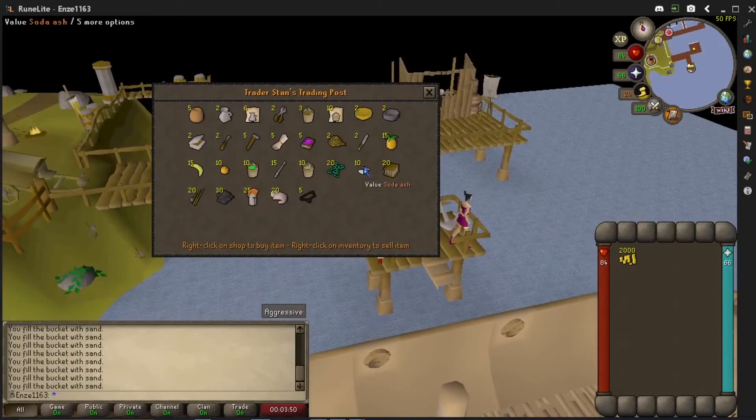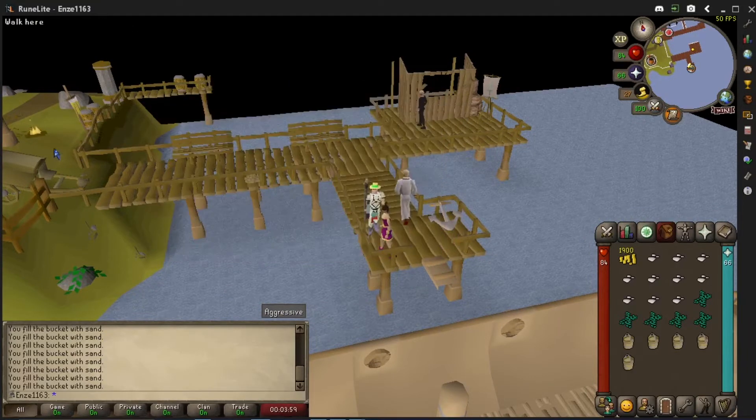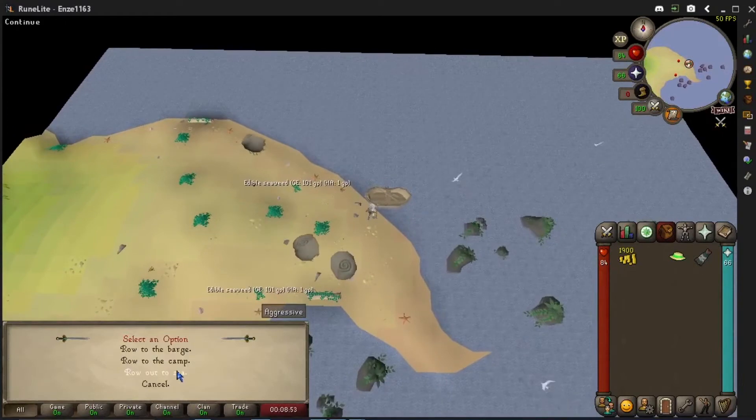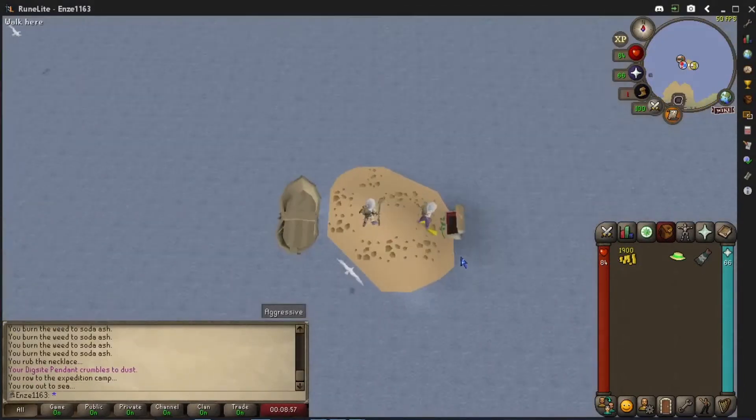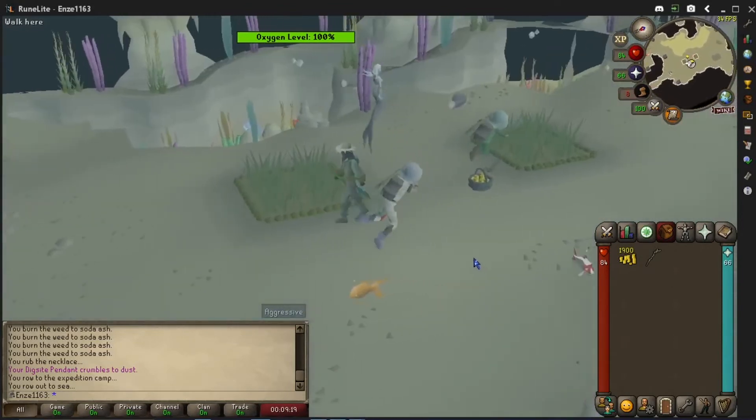Seaweed can be obtained from one of the many shops on docks where you can charter ships. The glass blowing pipe, along with sand or even soda ash directly, can also be obtained at one of these shops. You can also obtain seaweed by growing them in the underwater patches of Fossil Island, which requires completion of the Bon Voyage quest.